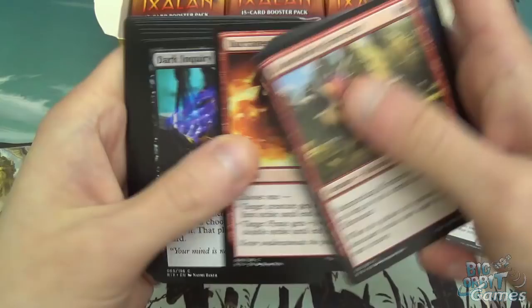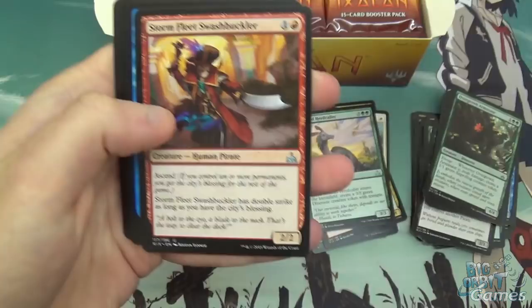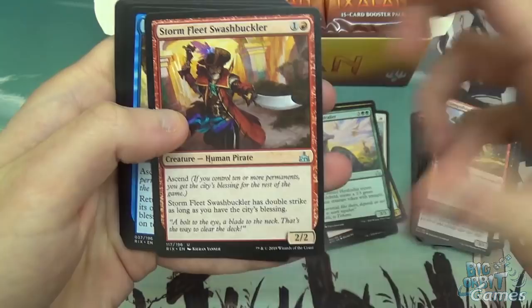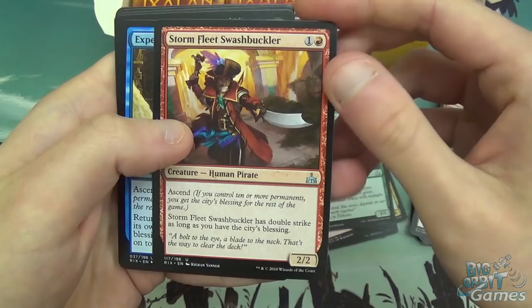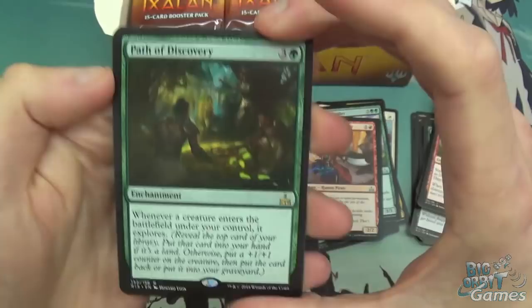Guildgrove Stalker, Buccaneer's Bravado, Dark Inquiry, Aracha Relic, Cleansing Ray, Brazen Freebooter, and Stormfleet Swashbuckler — another Ascend card. This gains Double Strike if you have the City's Blessing. Fairly good early game, it's just a 2/2 bear with the Pirate tag, and late game it's a 2/2 with Double Strike, which is sometimes relevant. Expel from Orazca, Sadistic Skymarcher, and then Path of Discovery as the Rare.